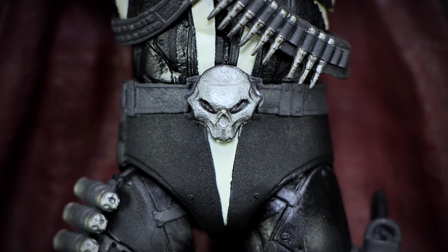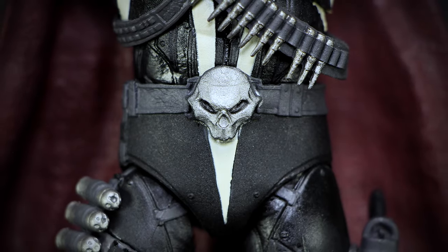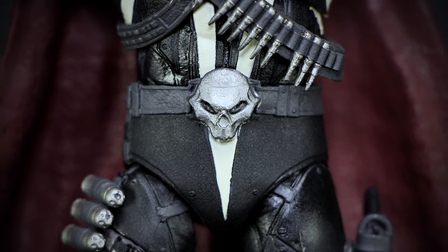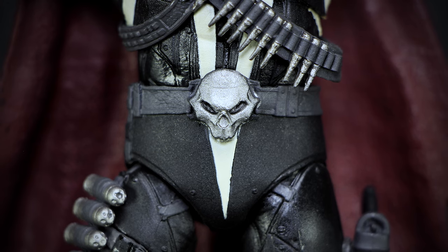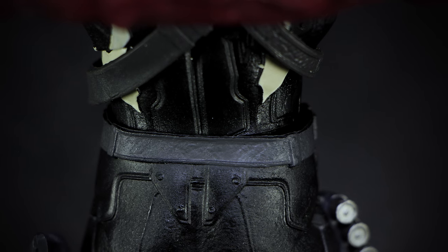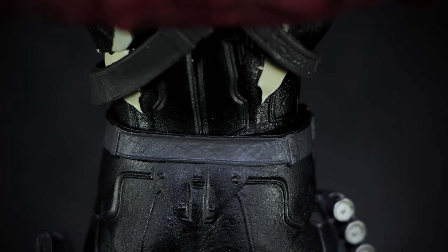A large silver skull acts as a belt buckle, attached to a large gray belt strapped around the waist. The suit is pretty plain here, with all the black armor smooth, only having a white stripe from the chest ending here. Lifting up the cape, we get a better look at the back of the figure, with only a few details like the rest of the belt and a few panels in the armor.